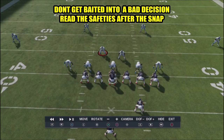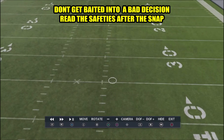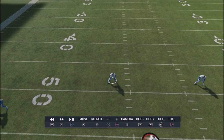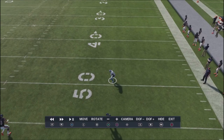Once the ball is snapped, I want to read these safeties - they're going to tell me what type of coverage it's going to be. With cover four, these guys should drop straight back because they're playing quarters - all four of them drop straight back. But because this CPU is disguising its coverage, watch: this safety comes down into the hole and bites down, this safety bites up and plays the middle of the field, and this safety goes to the middle too. That's a cover three shell.